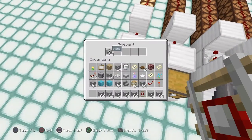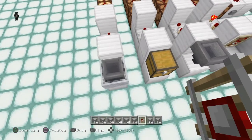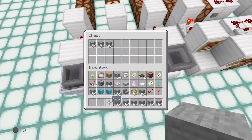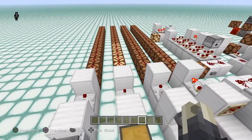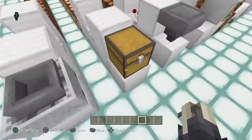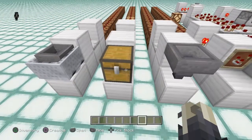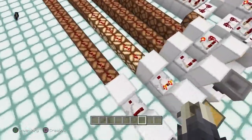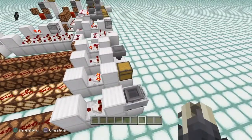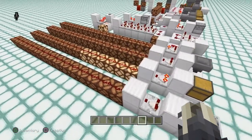So as you can see that works. Now five stacks is going to get you a maximum signal strength coming out of the comparator; however that's not what you need for every single item. The comparator detects the amount of items compared to the total capacity — it's based on a percentage system. The signal strength goes up to 15, so whatever container you're putting items into, divide its capacity by 15 and that is how many items it takes to reach the next signal strength level.